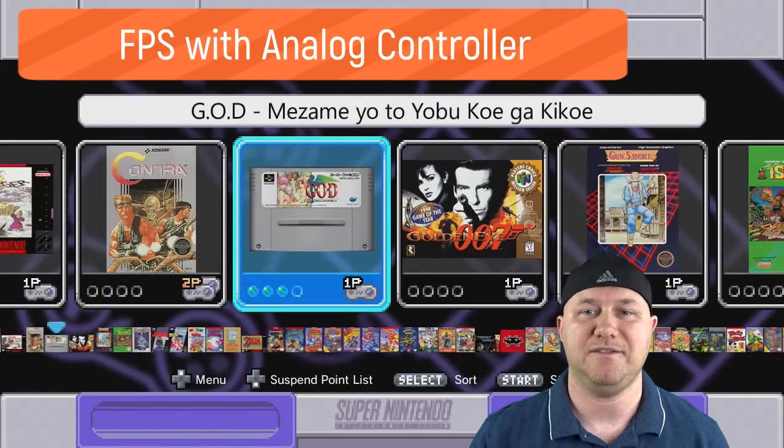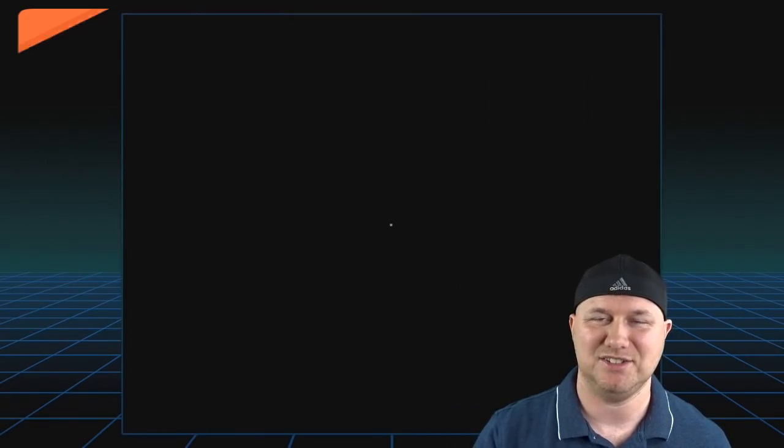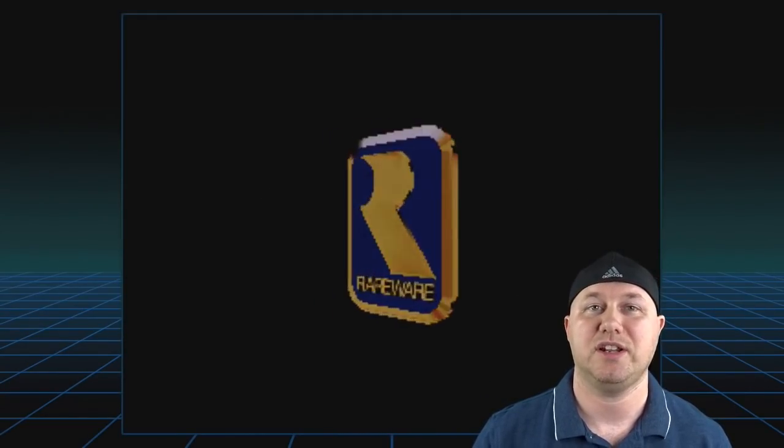We're going to take a look at that — we'll start up Goldeneye 007. Don't mind how the game actually runs on the system; we all know it's really difficult to get this game to run. I'm just here to show you how to change your controls so it works better with analog sticks. We're going to get into the first level.